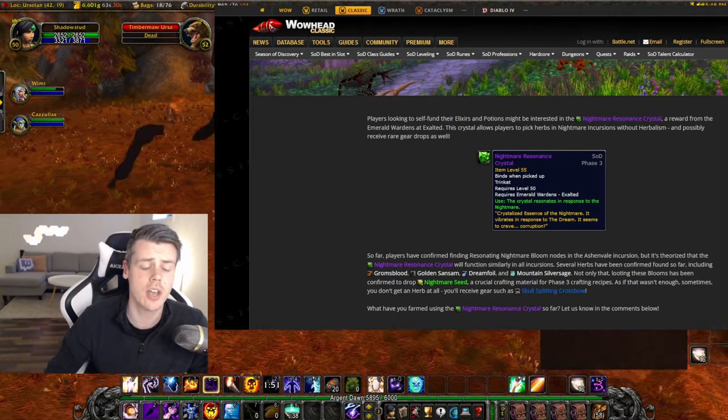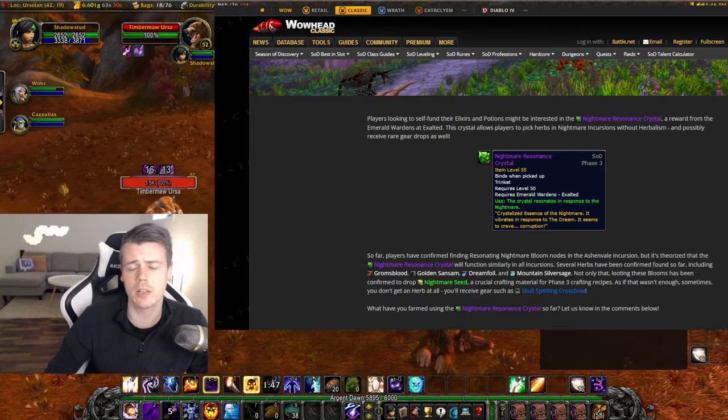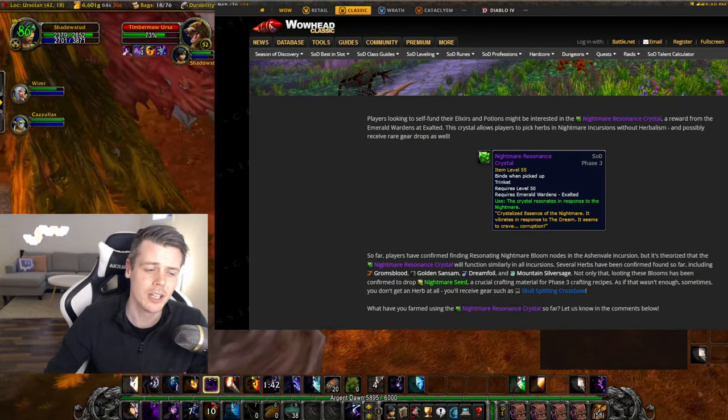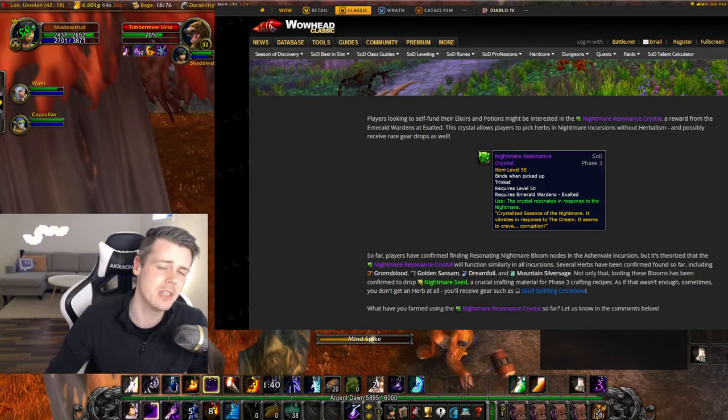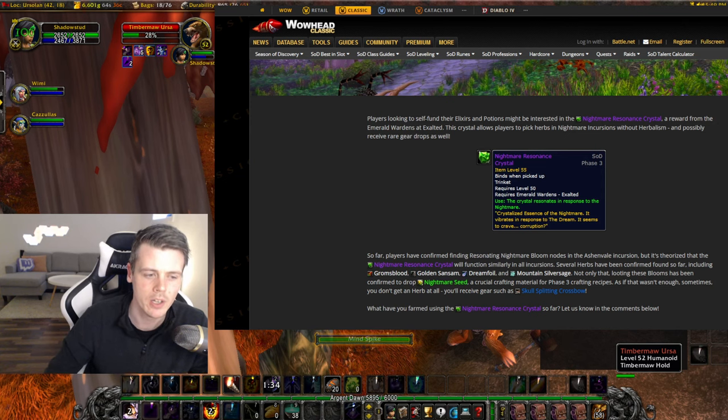Keep in mind that this can be used in all the incursions, so you definitely want to find yourself an incursion that isn't filled with too many people. For instance, going to Ashenvale is not going to be as good as going to, let's say, Hinterlands, because there are just so many people in Ashenvale.